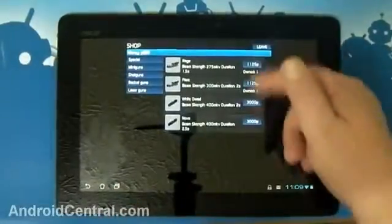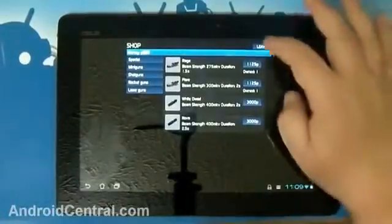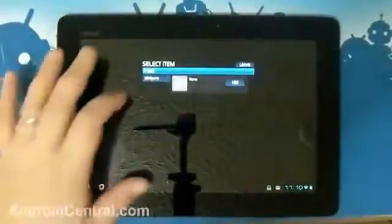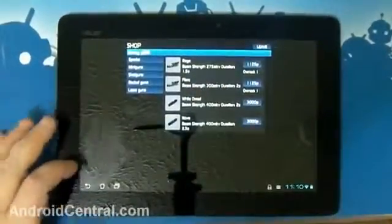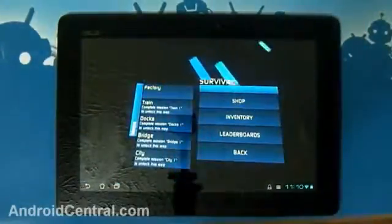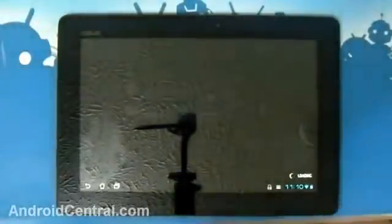We've got lasers here. This time I'm using two lasers — I've got them equipped. You go to inventory, you can decide what you want to equip and where. I'll put a minigun in one hand that way you can see how both of them work. Now let's head into the factory and kill some monsters.